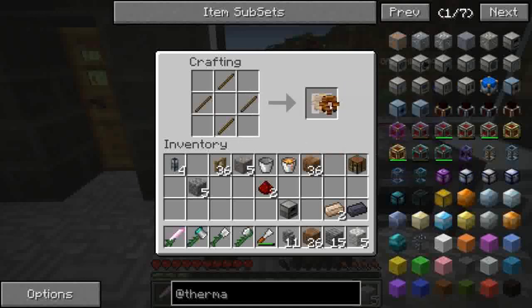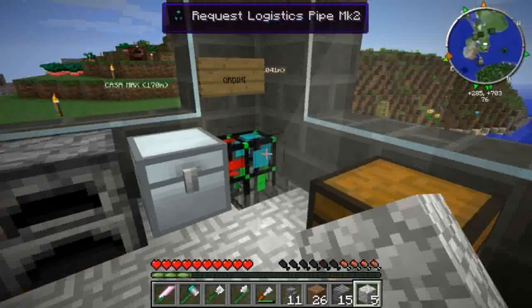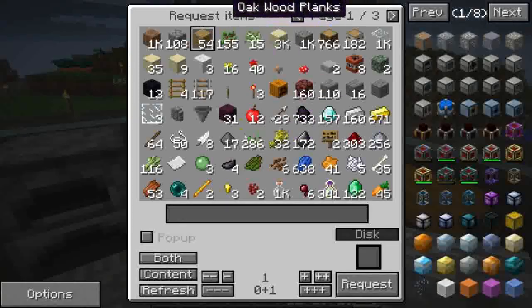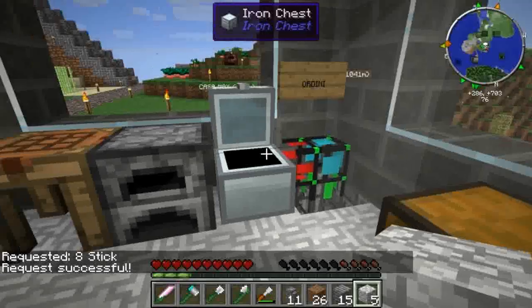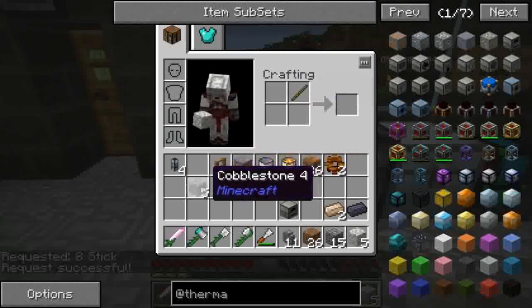Me ne servivano quattro perché oggi ho sbagliato a fare i conti. Ci ordiniamo otto stick, che facciamo prima. Nel frattempo, vabbè, facciamo una stupidata apocalittica, cioè una leva.